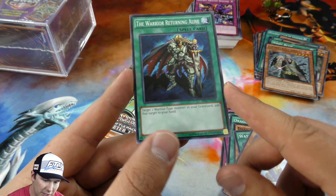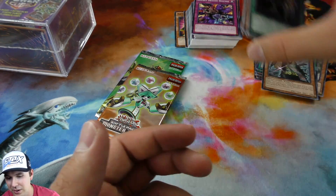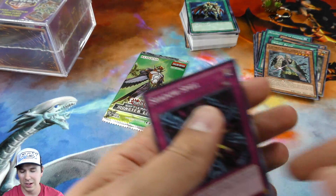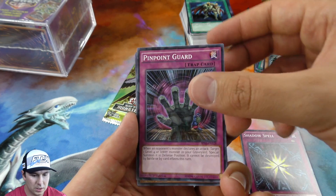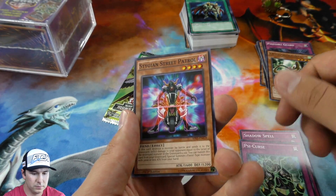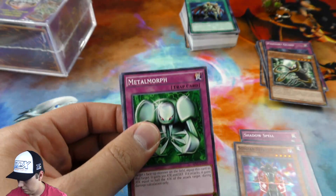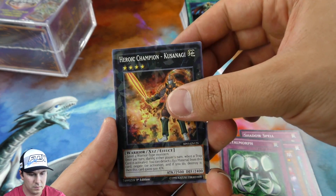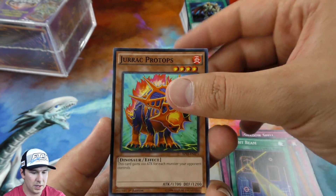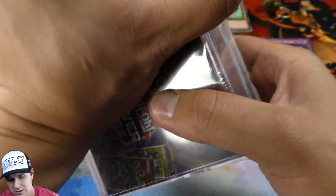A shatterfoil Night Beam — that's a good one to get. Warrior Returning Alive — very cool. I think you just add one warrior-type monster, like Black Luster Soldier, from your graveyard to your hand. With Foolish Burial, I think you can just send any monster. Another shatterfoil — that's Pinpoint Guard, really cool. The shatterfoils are actually really cool and we got a common Night Beam as well.